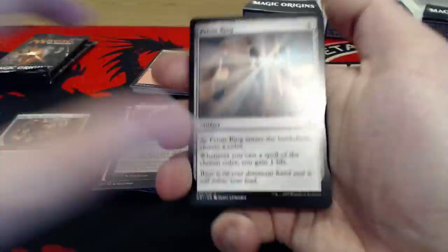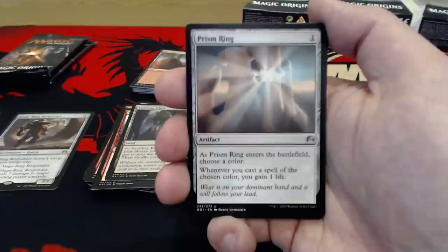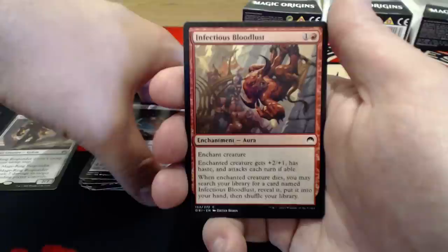One of my favorite cards from the pre-release is Prism Ring. I feel like this is a really good card, though unfortunately in a dual-colored deck it's harder to use. If you could play Mono White or Mono Green, it's awesome. 1 uncolored, it enters the battlefield, you choose a color, and whenever you cast a spell of that chosen color you gain 1 life. Alchemist's Vial is 2 uncolored — when it enters the battlefield you can draw a card, and you can pay 1 uncolored and tap it to make target creature unable to attack or block this turn. I don't think it's going to be that great — probably one of the cards I would switch out.